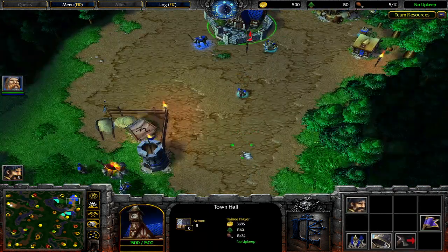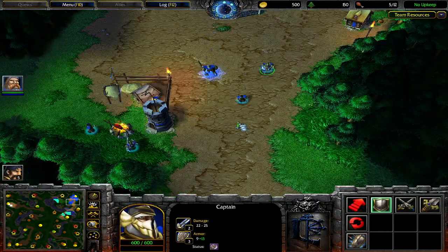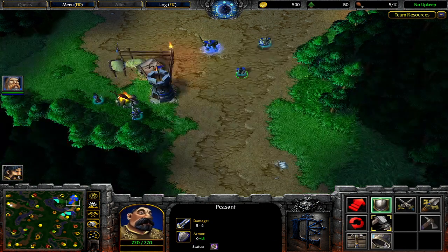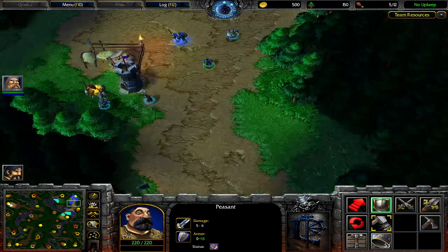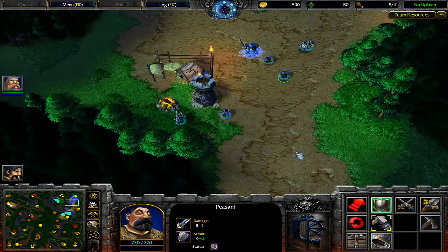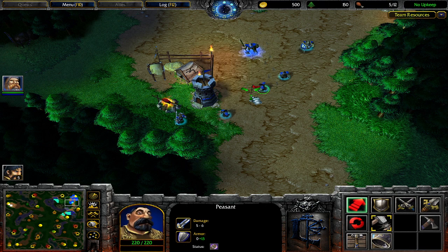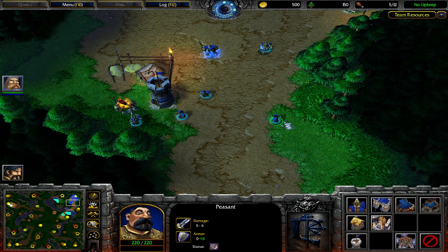I'll show you how to block or create a wall using structures that a peasant can build. First, you need to find the spaces where the enemy can attack from — in my case I have one main way and a secondary way the enemy can come through. Let's pretend we're early on in the game, still starting out.